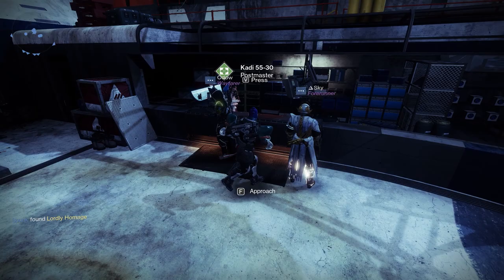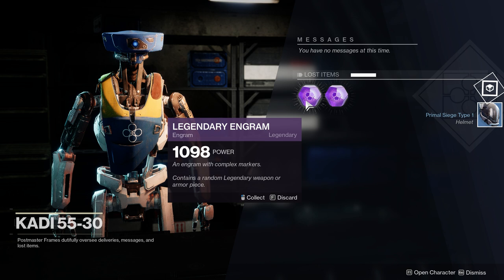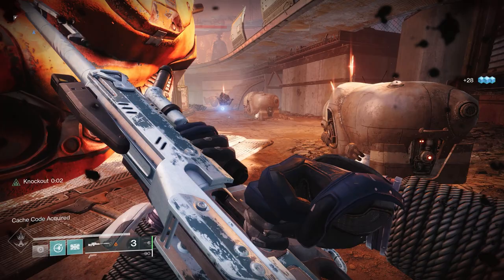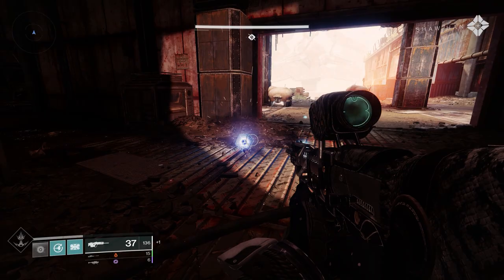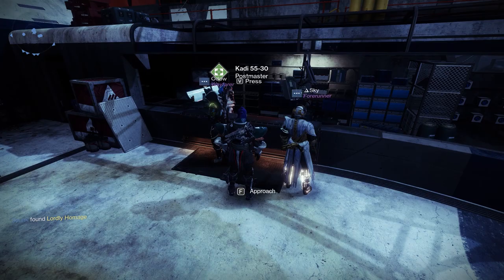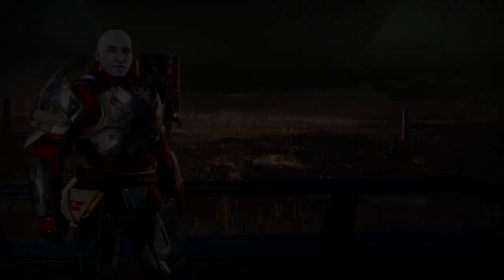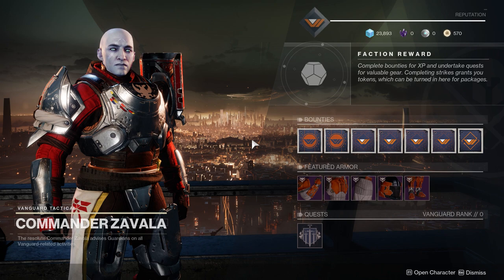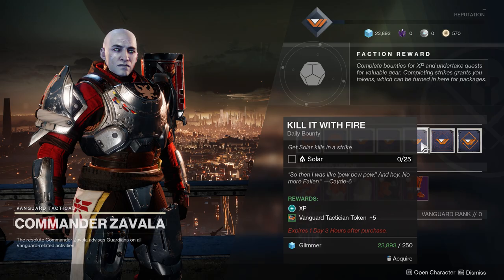Let me walk you through the tower and tell you which characters are important and what they do. First up on the left-hand side in the main area, you have the Postmaster — a pretty important guy because he will collect all the loot that you forget to pick up during your missions. Loot in Destiny drops in these weird octagon ball-type shapes, and if you ever forget to pick one up or don't notice it dropped half a mile away, this is where you can find it. Make sure to check this every once in a while for some free loot.